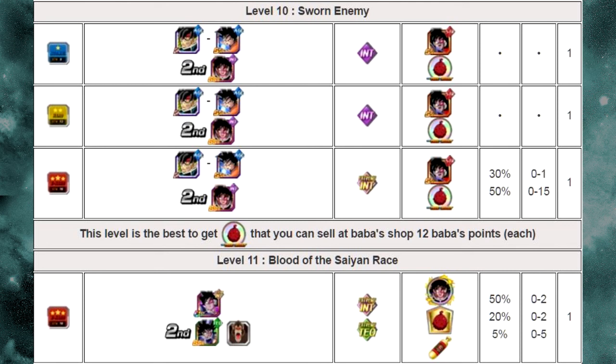Thanks to the DBZ Dokkan Battle wiki for this information. In Level 10, you get so many Fruit of the Tree of Might medals that you can sell them in the Baba Shop for up to 12 Baba Points each. There was also a PSA on Reddit by OrangeXBeef noting that the Fruit of the Tree of Might event is a great way to farm Baba Points — you can get 30 to 50 awakening medals per run at 12 Baba Points each. So at 30 per round, that's about 300 Baba Points per run. We'll go over why you want to grind Level 10 for those medals in a bit.